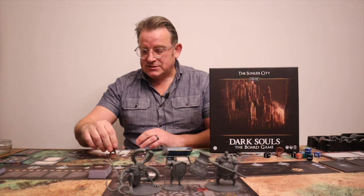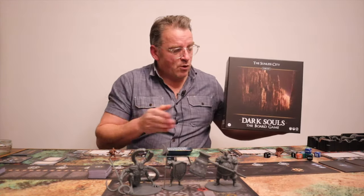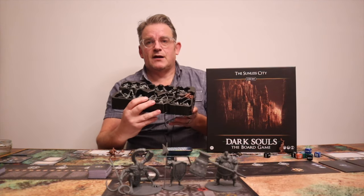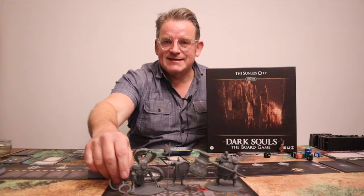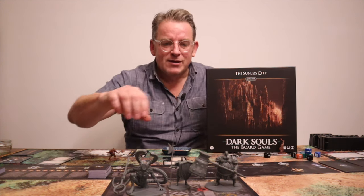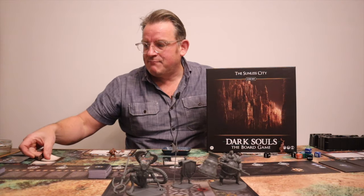What do you get in Dark Souls: The Sunless City? First of all, you get three heroes: a warrior, a pyromancer, and a herald. You also get a number of different individual enemies to fight against on your various encounters. Then there is a mini boss and a main boss. The mini boss is called the Titanite Demon, and then the aim of the game is to get to the main boss, which is Ornstein and Smough — these guys here — who you fight at the end of the game.